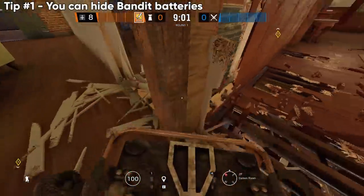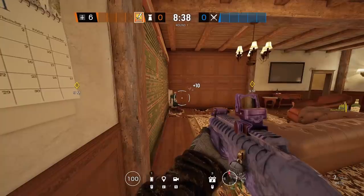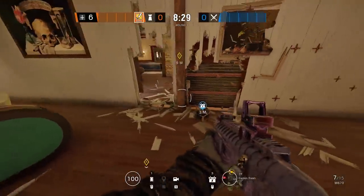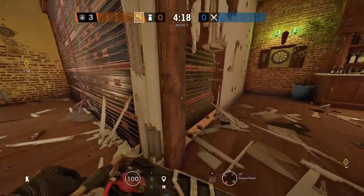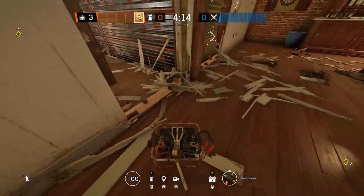Starting off with a brand new Bandit trick — if you approach the deploy option while using Bandit from either the side or opposite side of a reinforced wall, you can place the battery further away or at such an off angle that it's completely hidden from counters like Kali. It's nuts and this works on a ton of different places.